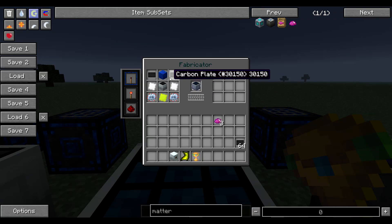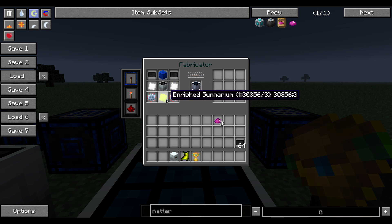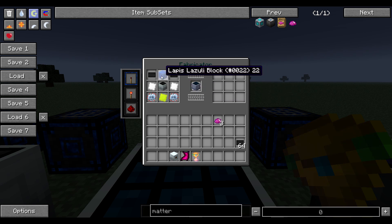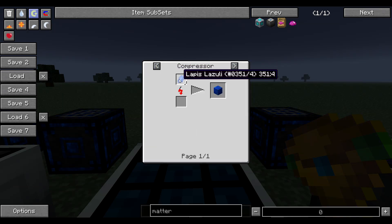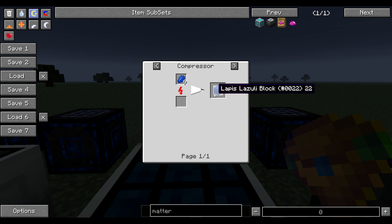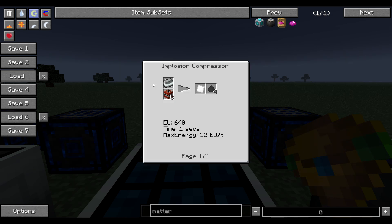The hybrid solar panel is a bit more complex. You need an advanced solar panel, two iridium plates, two advanced circuits, enriched sunranium, two carbon plates, and a lapis lazuli block. The lapis lazuli block is just nine lapis lazuli in the compressor — you can't just craft that in the crafting table anymore.